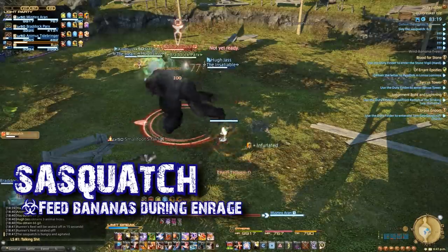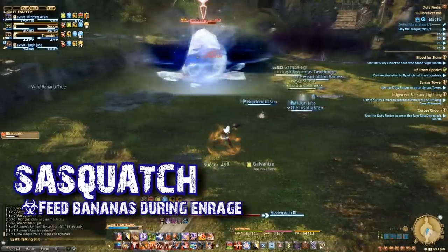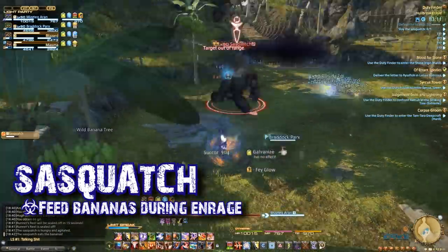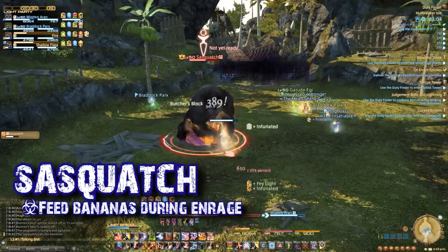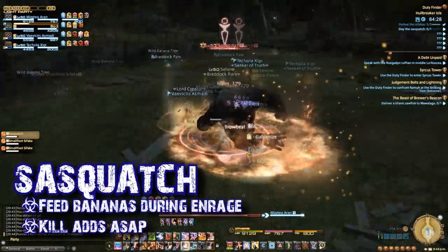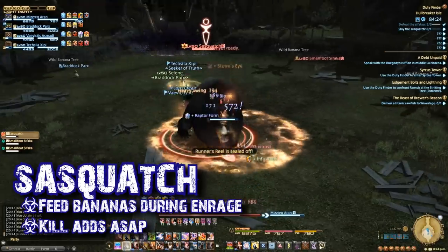Any time you see him go bananas, have one player click on a tree. As soon as a banana is dropped, Sasquatch will run over to eat it and eventually calm down. The catch is for every banana he eats, Sasquatch will gain a stacking damage buff. This acts as a soft enrage for the encounter. Your goal is to kill him before he gets too strong. Throughout the fight, a number of tiny adds will spawn. These adds should be destroyed immediately. If they are up when you drop bananas from a tree,